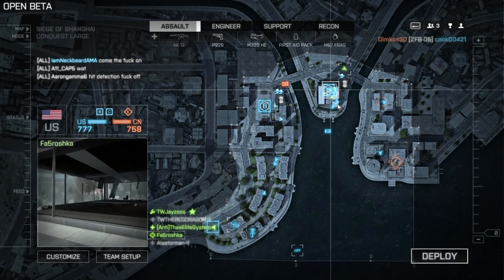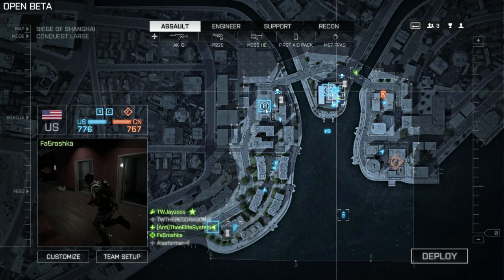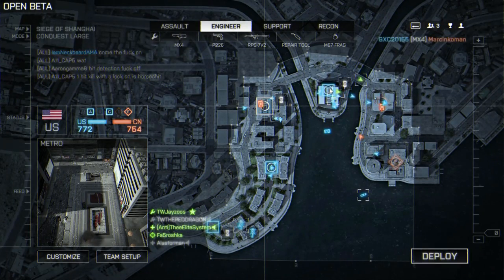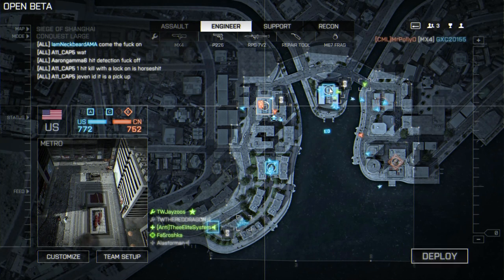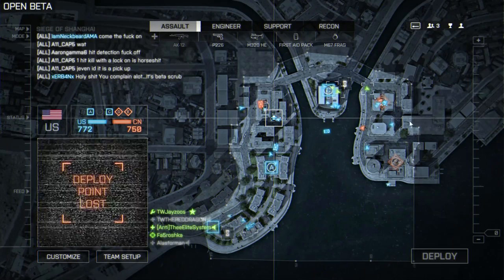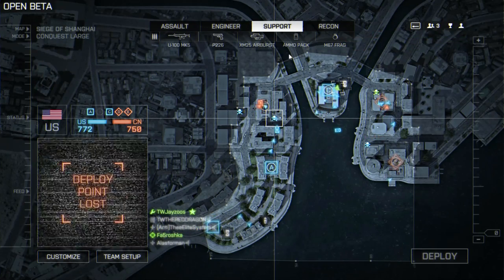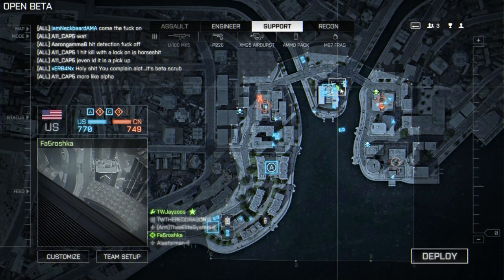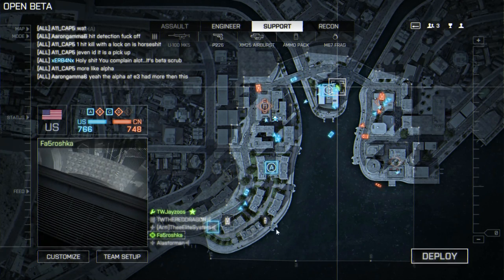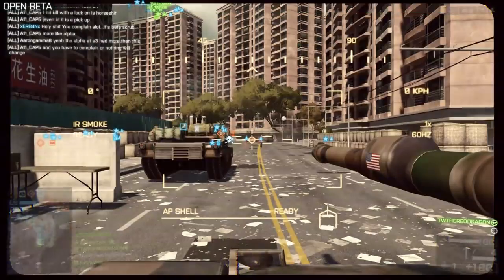Now that we have a full team and our guys ready to spawn in on, it's time to decide what we're going to spawn in as. You have to evaluate the battlefield and what is going on. Pay attention to what is happening — you'll see there's a tank right here, so if I was going to spawn in on B, I'd want something that could handle a tank and bring my RPG. If I was out at sea and the enemy had two helicopters, I'd switch to my stinger. If I was around a lot of people, I'd probably bring assault so I could heal up my guys, or support, since people run out of ammo.